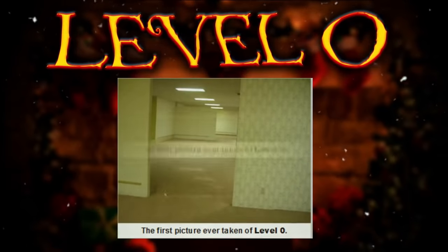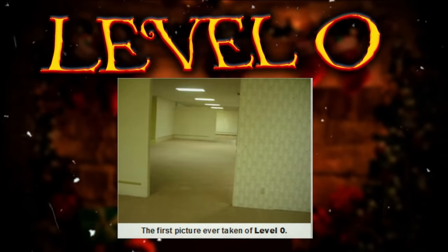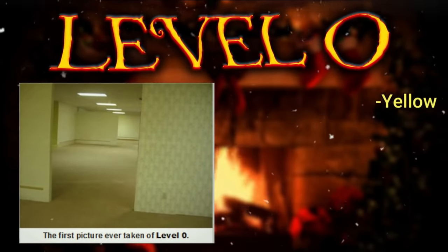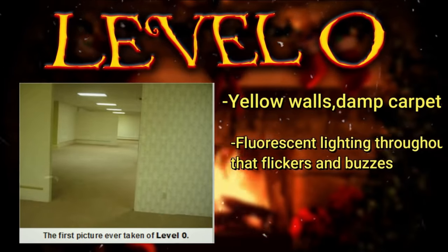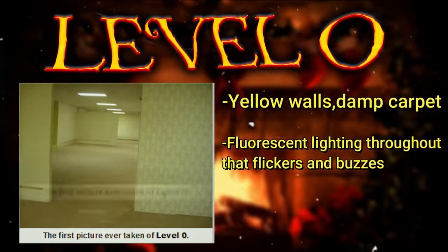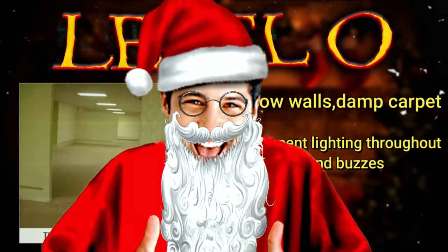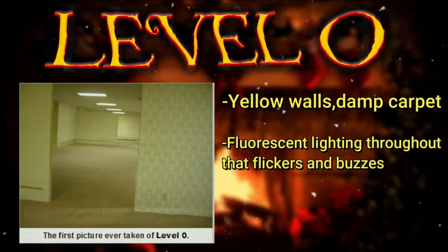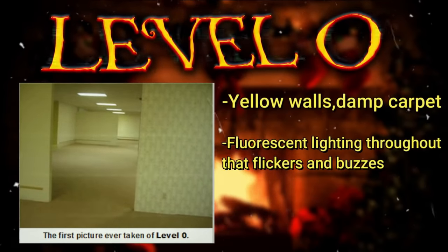Level 0 is a network of rooms that all have this famous backrooms wallpaper — that yellow dingy looking thing, it's nasty really. The carpet here is damp and it smells like it too, and there's this dingy fluorescent lighting all over that's flickering in some places, emitting a buzzing noise from the lights. The buzzing noise would already drive me to insanity. The buzzing on this level is much louder than normal fluorescent lights from real life, and it's unknown why it's so loud — it's almost like it's being loud just to be annoying.